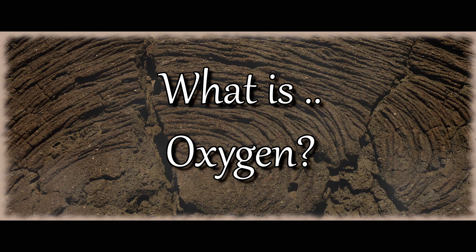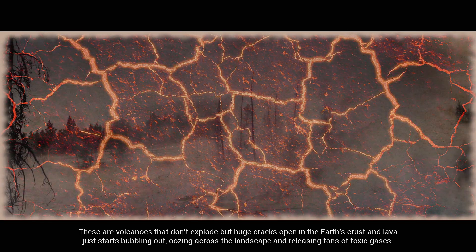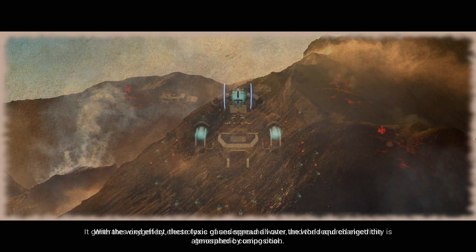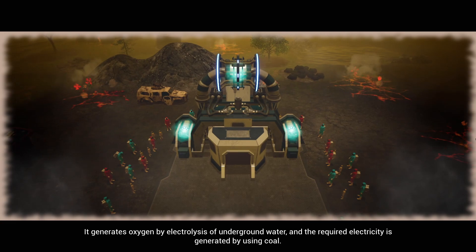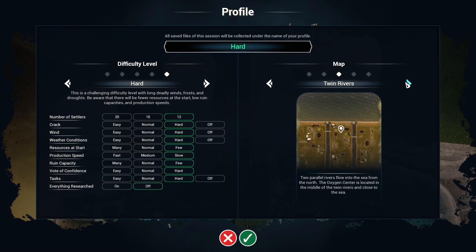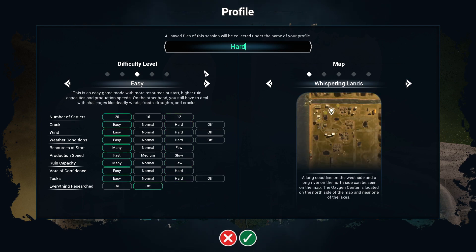The unique twist in this particular management sim is that the world is toxic. Volcanoes erupted all over the world and now the air is unbreathable. Your small group only survived because you have access to an oxygen generator, and that's where the game begins. There are 5 maps at the moment, and you can tweak the difficulty settings to make things harder or easier, with the option to disable some mechanics altogether if you find them annoying or want to try different things.